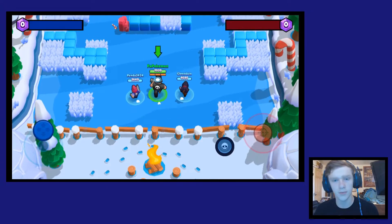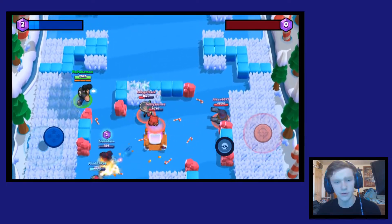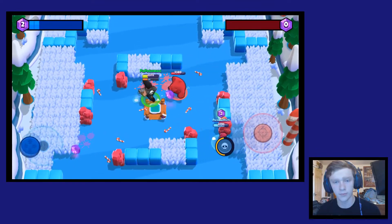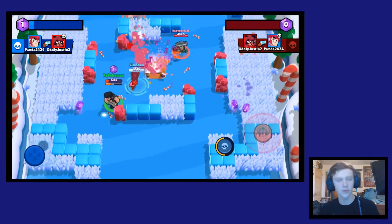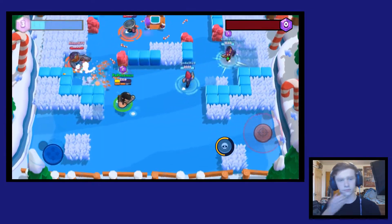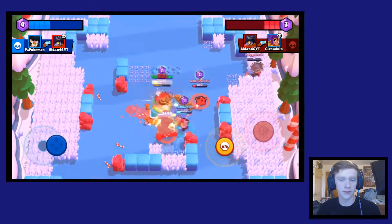Alright, we're in a gem grab now so I'll be able to show you what Bull looks like in a more stable environment. Showdown is a good mode but you play it more cautiously since you don't want to die. Bull can usually kill somebody with his three shots — every character has three ammo max at one time, and with Bull that's usually enough to kill someone up close. But as you can see, it's very easy to out-poke Bull. As soon as he gets close to you though, you're dead — boom, he ignored me so I killed him.